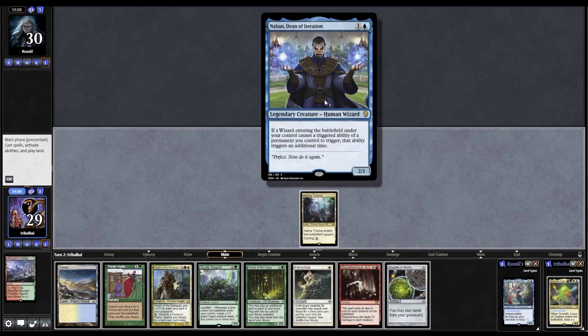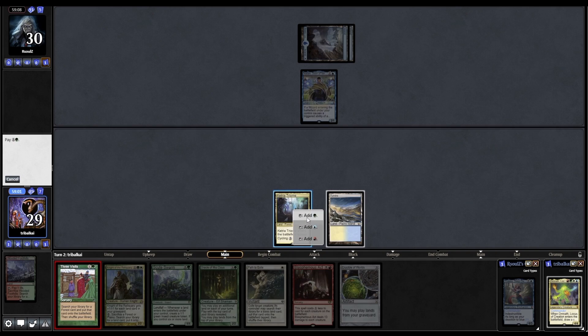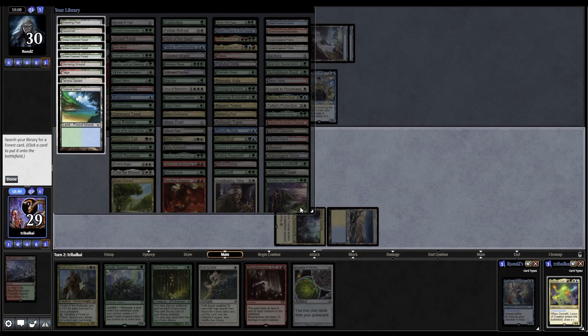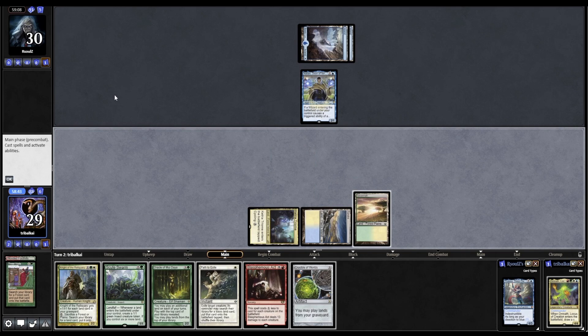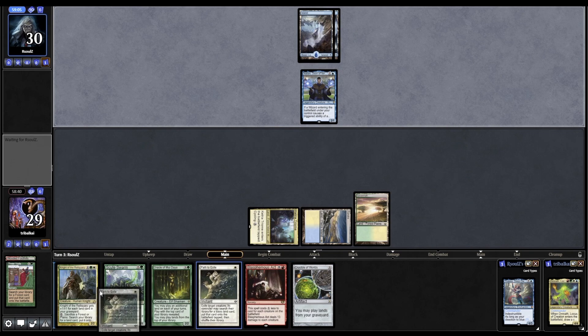And then it is Brallin, Dean of Iteration from our opponent. Crucible of Worlds is really good to get into, and we'll be able to play it next turn as well thanks to Three Visits. I think we need to be careful what colours we get into - Savannah is okay. Four colour deck, so I wouldn't mind holding up Path to Exile, although I wouldn't have thought we'd end up using it.